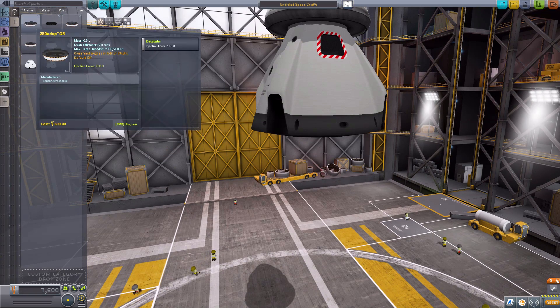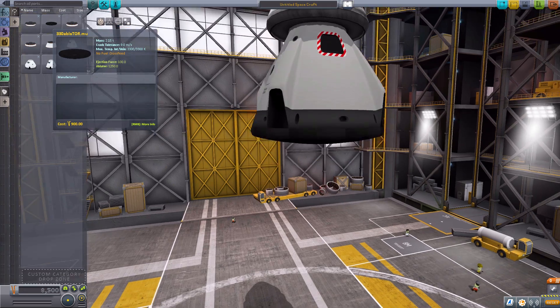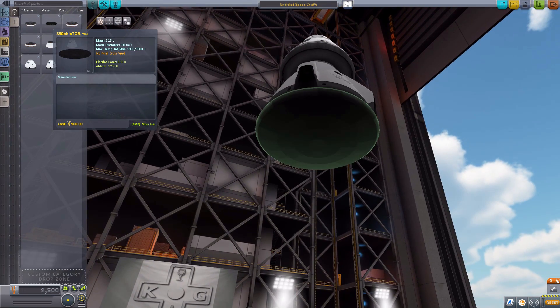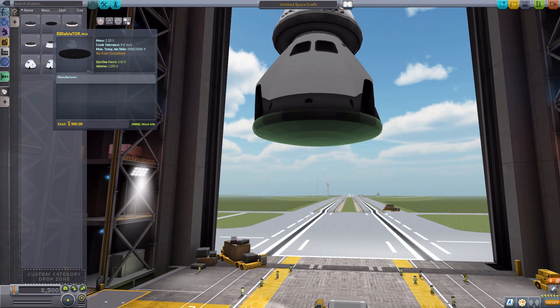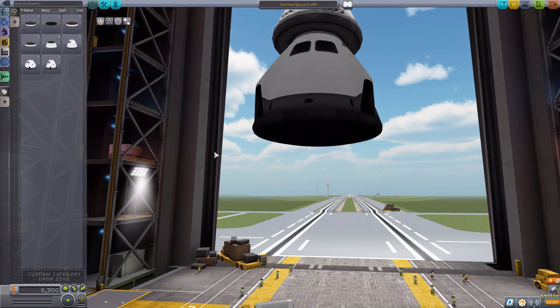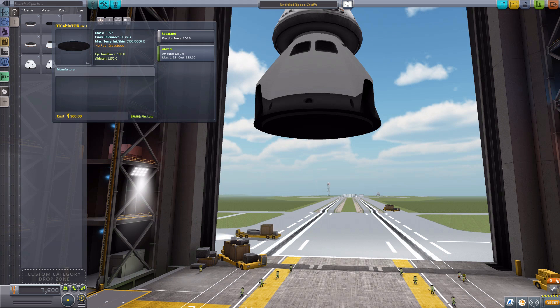Now let's look at the decouplers. We have four decouplers and also a heat shield, which is oddly named so I'm not even going to try and say that name. Again, I don't think this part's finished quite yet, but it is a heat shield nonetheless. It looks like pretty much every other heat shield in the game, except it's black rather than the more yellowish-brown of the stock ones, and does of course have a separator on it with a 100 ejection force and an ablator amount of 1,250.